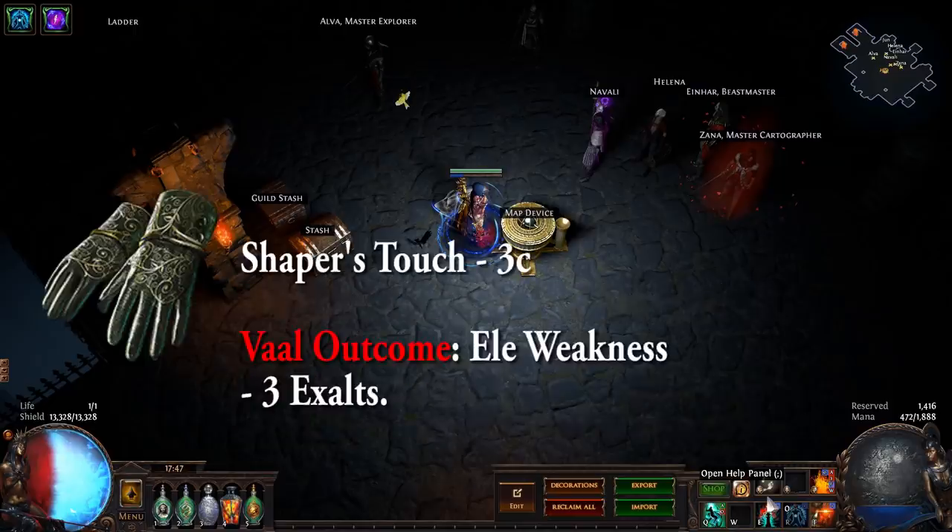The Shaper's Touch gloves are 3C — a very common drop. They basically drop every single time. The best vaal outcome you can get at the time of recording is elemental weakness on hit, and this goes for 3 Exalts.